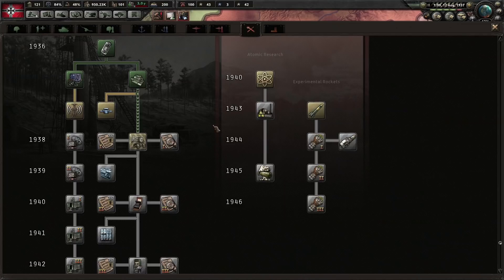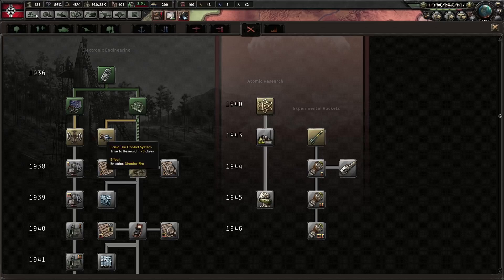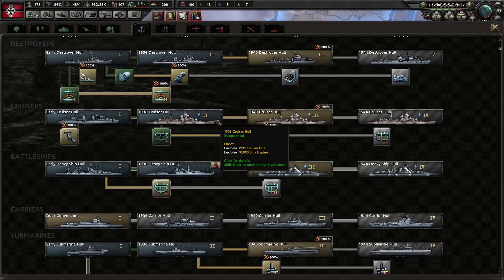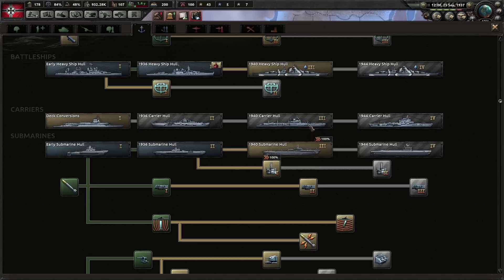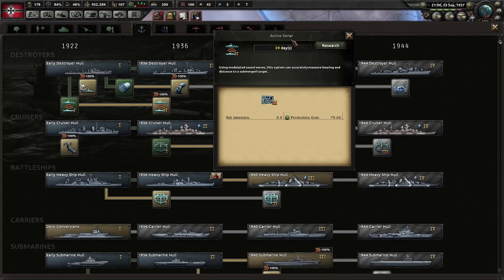We're going to work on radar as Germany — we need access to surface detection, which will be really useful for our regular fleet ships. One thing to keep in mind: you should develop your ships to fulfill certain roles. Destroyers are very effective at detecting and damaging submarines. Cruisers tend to be effective at spotting other ships. Heavy cruisers are for dueling with other capital ships. Carriers behave like flexible battleships that hit from far away. Submarines are for raiding but also for spotting. With that in mind, we can't go without destroyers and sonar — we're going to go for the active sonar.